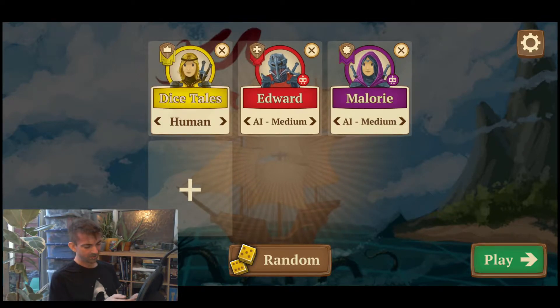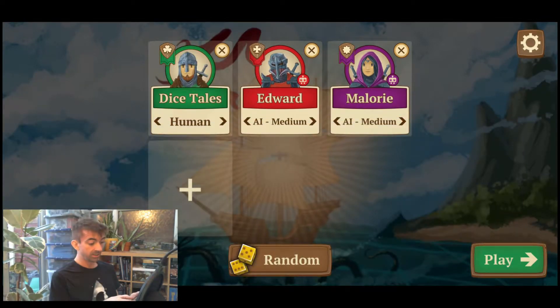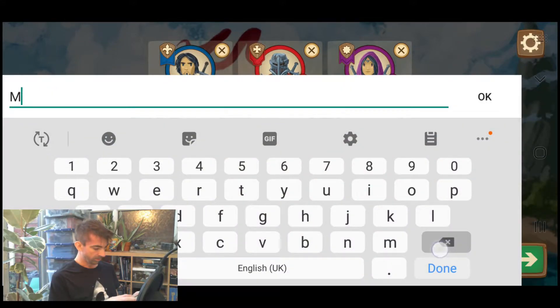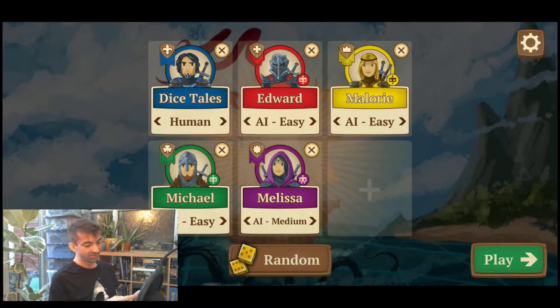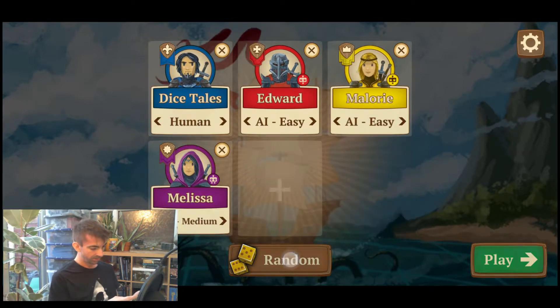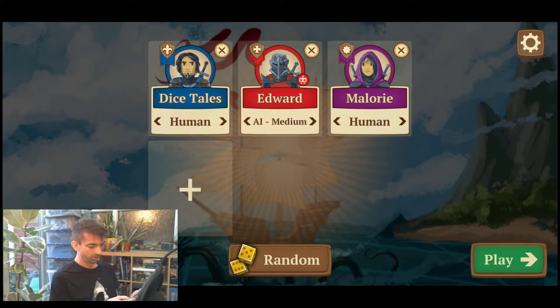There's how many — five player options? So, three colours: yellow, green, and blue. I'm going to say I'm blue. My opponent's red. I can even change their names if I don't like them — I can call her Bob. I can randomise it to see what sorts of AIs we get: lots of easy, easy and medium. Let's just go for medium, medium. You can also do human for pass-and-play. Let's go to play.